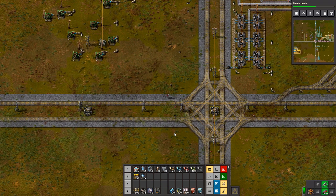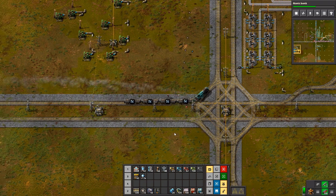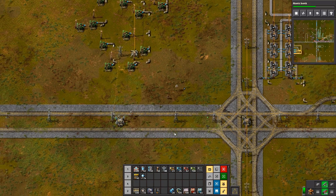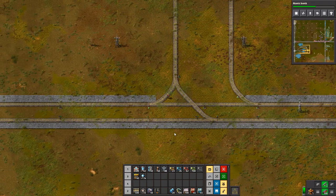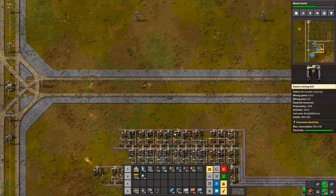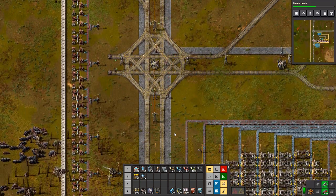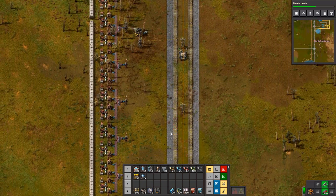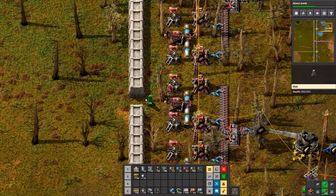That should be saved to the blueprint library — oh, it is. So we can get rid of that one, free up some space. I want to keep that one, all the rest we can do away with. Okay, so turn off my personal logistics, turn off my robot port, put everything in there. I'm going to tell the robots to pick up everything from their chests and get rid of them, although I might pick up the chests back in because I want to do stuff with them.